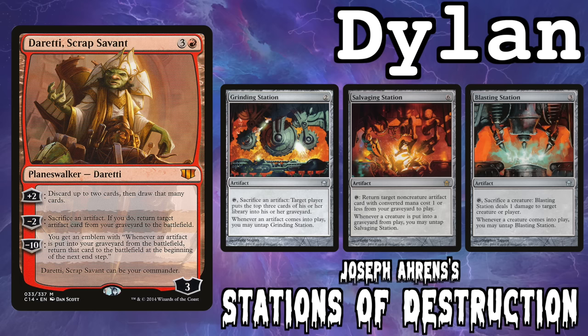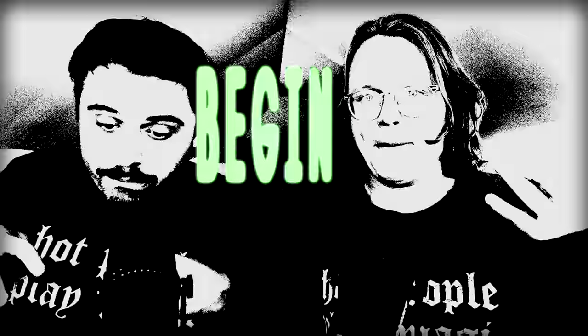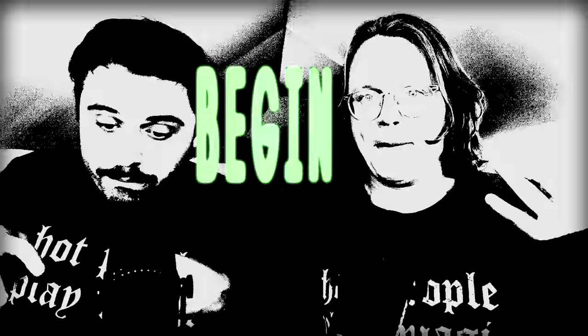VeggieWagon is on Snake Nimris V5, Cam is on Thrasios Brews — hit the snooze — I'm on our patron Joey Aaron's Duretti list, Stations of Destruction, and MTG Nerd Girl is on Najeela.